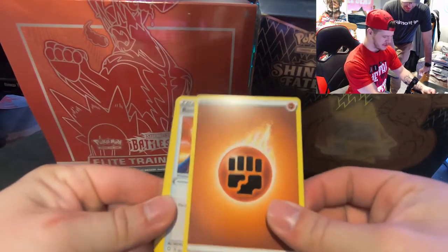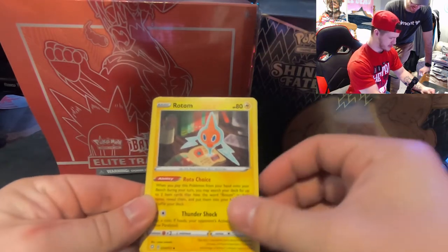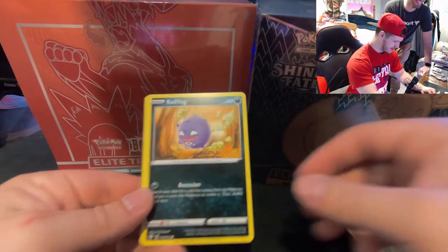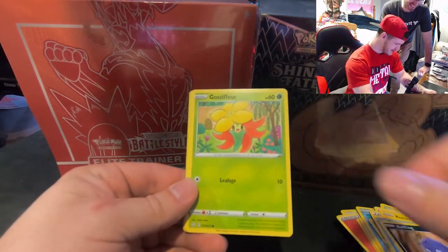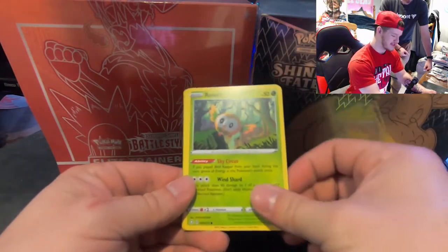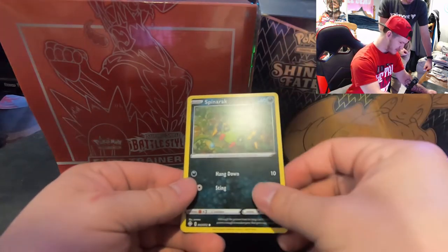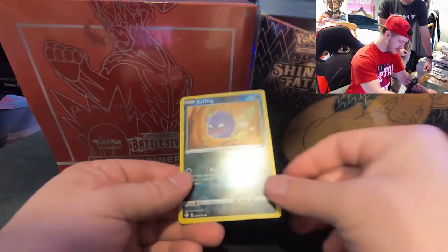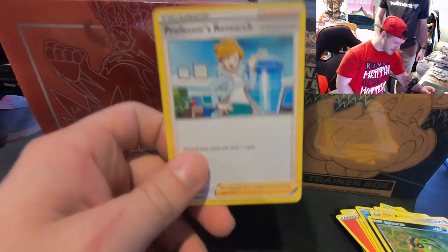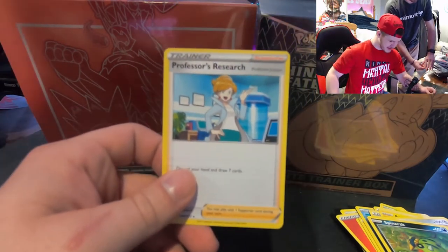Fighting energy, Rusted Shield, Rotom, and we pulled a Cramorant! Coughing — I hate you. Gossifleur, Rowlet, another Cute Ant, we got a Spinarak, Coughing — what's the last one? Professor's Research.